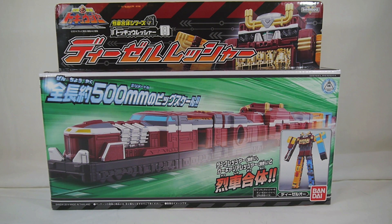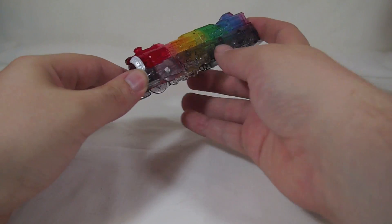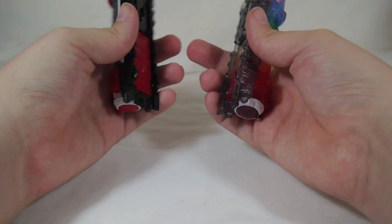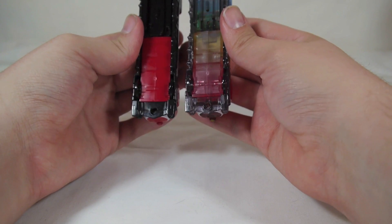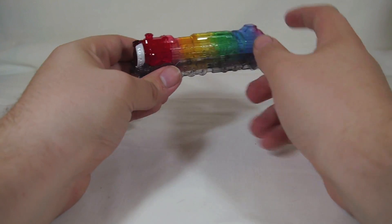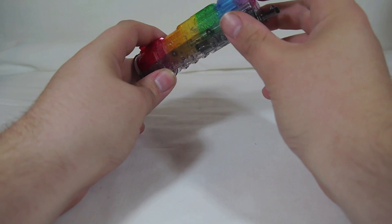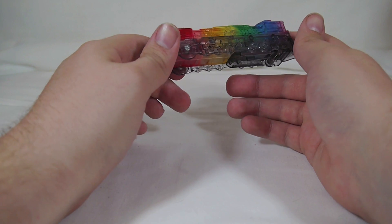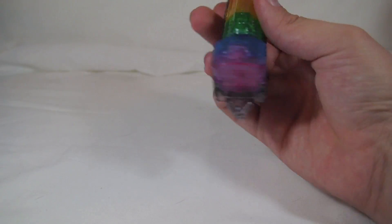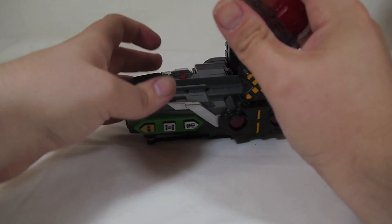So before we begin, as a special campaign bonus with the purchase of Diesel Ressha or Diesel-O, you got a Red Ressha rainbow version. All this is is a version of the Red Ressha included with the changer - it is the same one, or alternatively it could be a candy toy-esque one. It's cast in clear plastic with a rainbow effect, so you have red which bleeds into pink, yellow, green, blue, and purple, covering all five of the ToQgers. It looks very cool, very rainbow and pretty. This doesn't do anything with the mecha since it has no port on the back, but it plays a cool noise in the ToQ Changer.